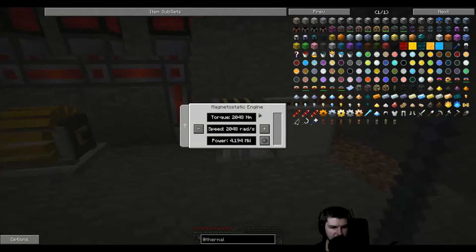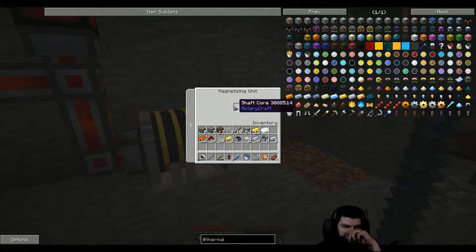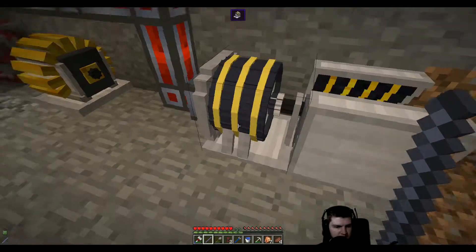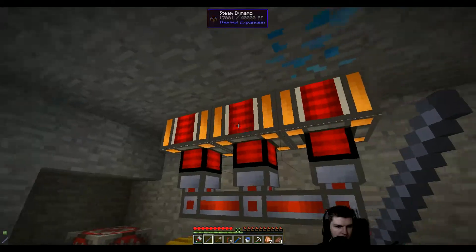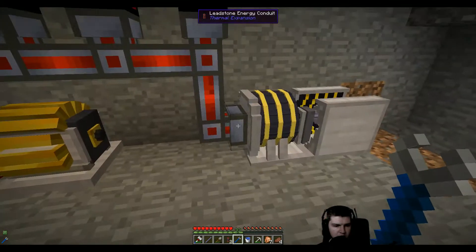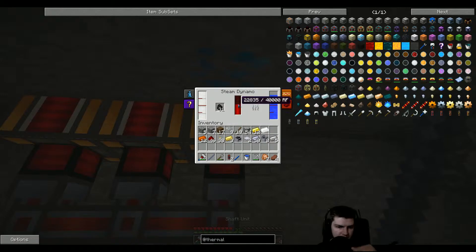So this one will now magnetize this thing. I think it will still take a long time for this thing to magnetize. This one is building up power — that's good, I think. Can we set this thing to... You don't have an input or output to set up. That's fine.